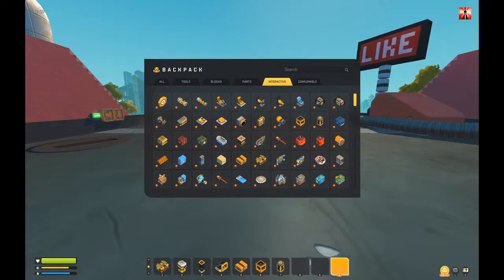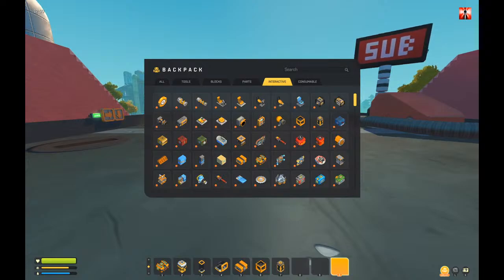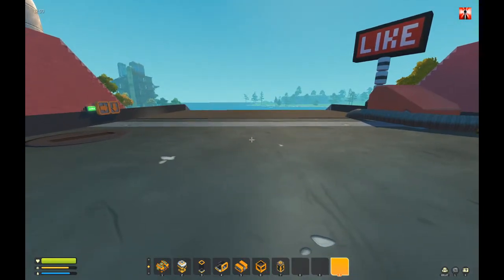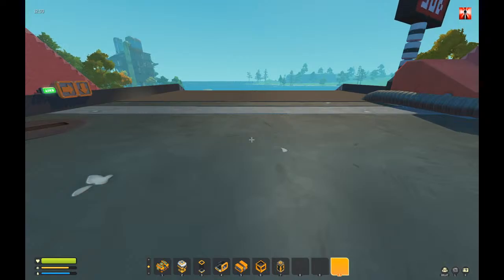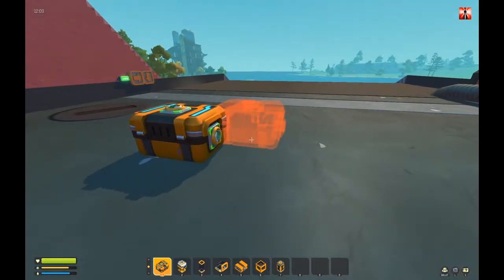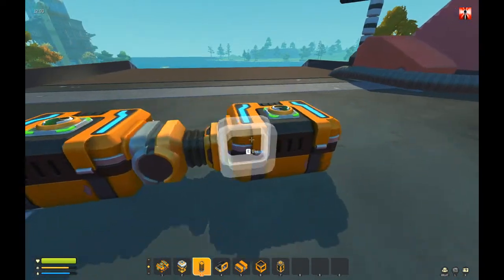I added a feature to my vacuum pump script — you can attach a chest to one of the sides to filter all items that can be harvested. I added to my vacuum pump script the feature that we can now filter items. If you want a filter, we have here the input chest and the output chest.